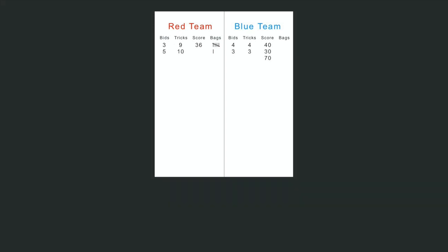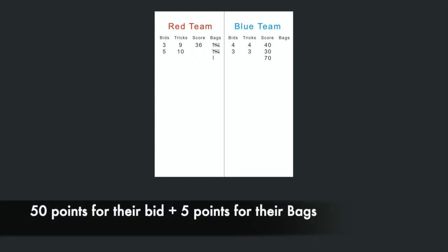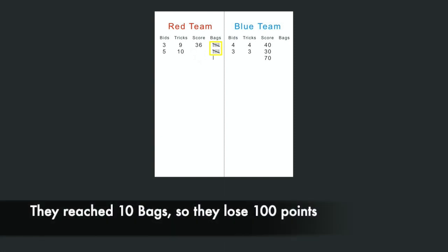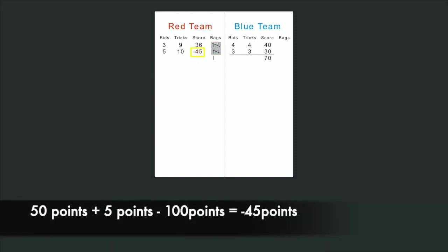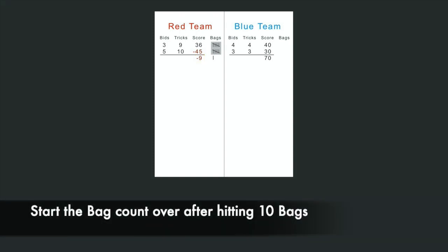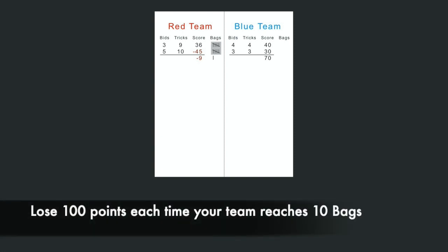For example, let's say on the next hand the red team again exceeds their bid. They thought they would win five tricks but actually won ten tricks — five over their bid, giving them five bags. They scored fifty points for the bid they achieved, and five points for their bags, for a total of fifty-five points. However, they also reached the ten bag limit, so they would be penalized by losing a hundred points, meaning the red team actually scored negative forty-five points that round. After these two hands, the red team would currently have a score of negative nine points. The red team already has one bag counting towards their next ten bag limit, and will continue to lose one hundred points each time they reach ten bags.